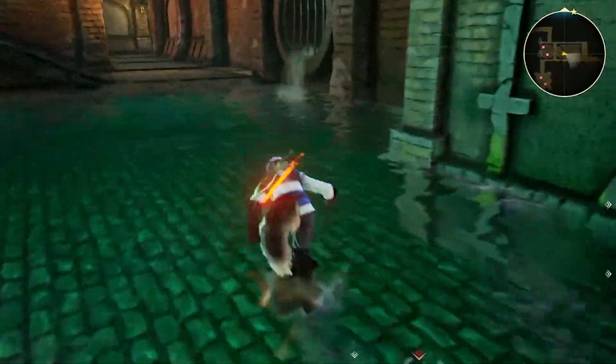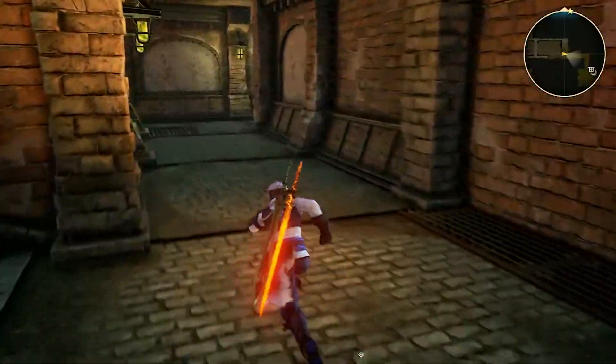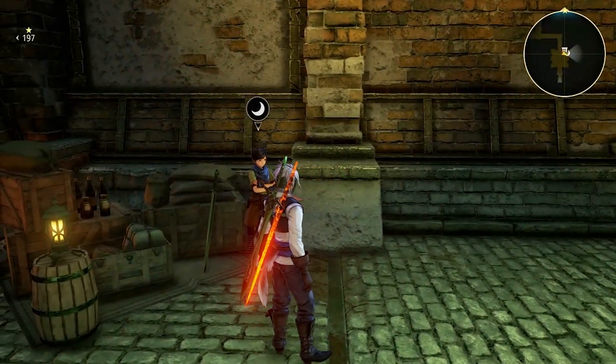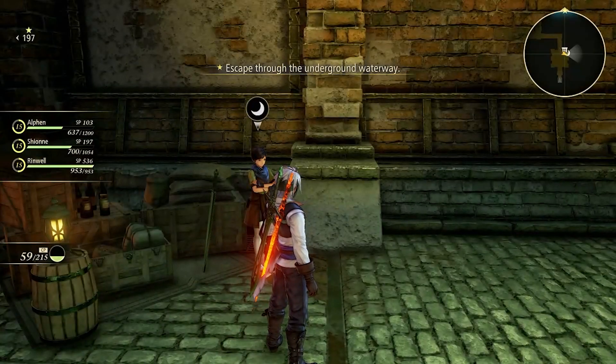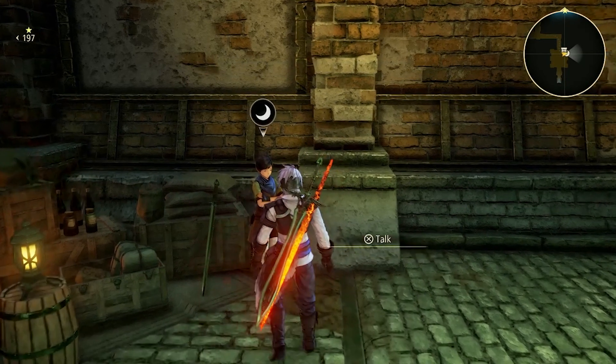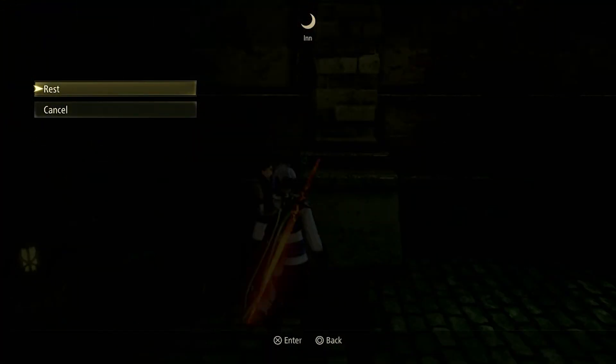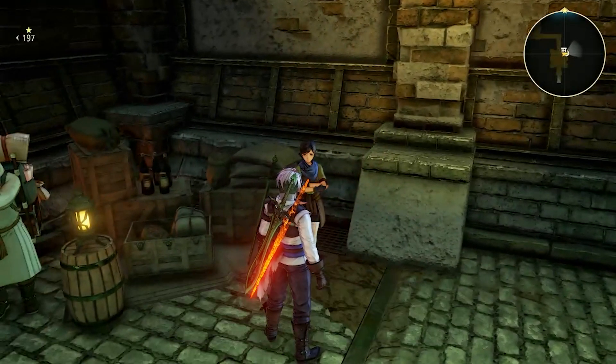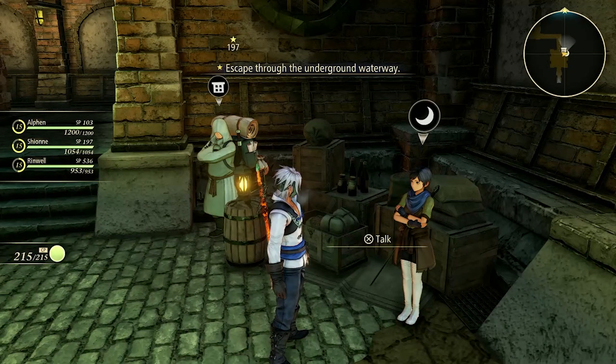Let me go ahead and pull over to that icon so you guys can see what I mean. Here we go, it's not too far. I'll show you guys how much CP I have, which is 59 of 215. You can also see that Alphen and Xion's health are lower than full. Go ahead and talk to the innkeeper, click rest — and you'll see that you now have full CP and full health. And that is absolutely free.